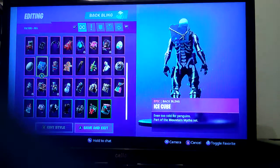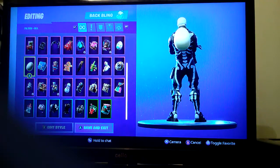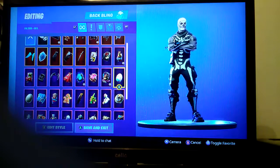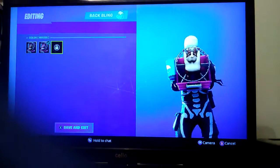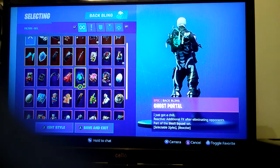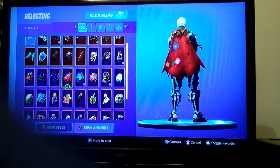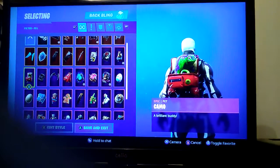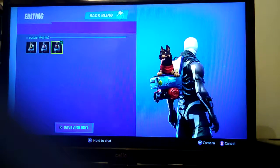Marida is the back bling you get with the Merry Marauder skin, which you get with the 12 days of Fortnite. Ice cube — Hatchback — is what you get when you buy Tender Defender. Hard Boiled is what you get when you buy Rabbit Raider. I only have two versions I think — I'm quite close to getting more. Ghost Portal is what you get when you complete challenges for Skull Trooper. Fabric Coat, Cape, Dust Wings, Catalyst Camo.